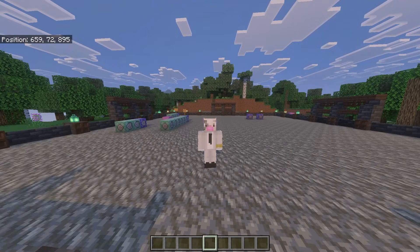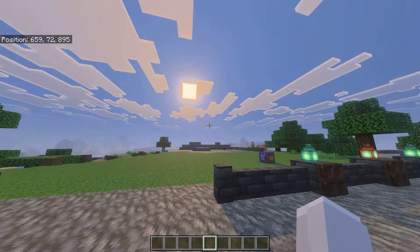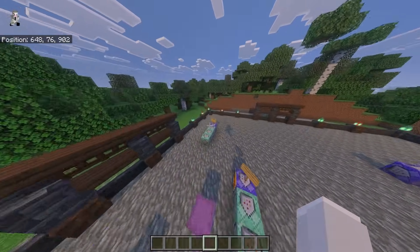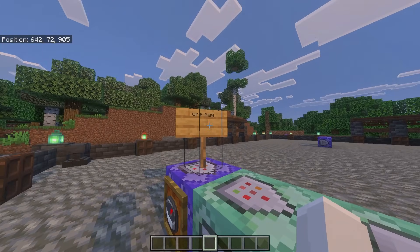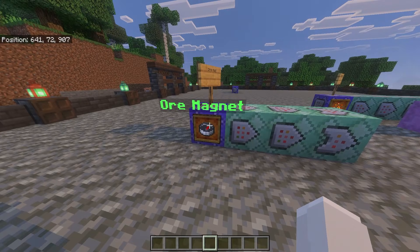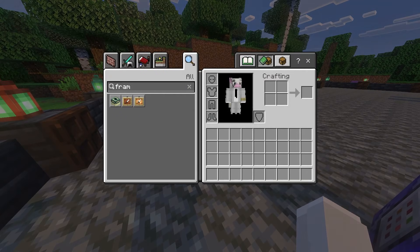But anyways, enough of me yapping. Let's get right into the video. So over here in the very corner we have this thing called the Ore Magnet. And without one, you obviously can mine ores.